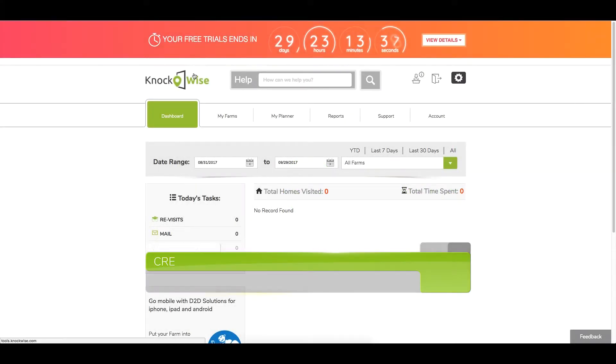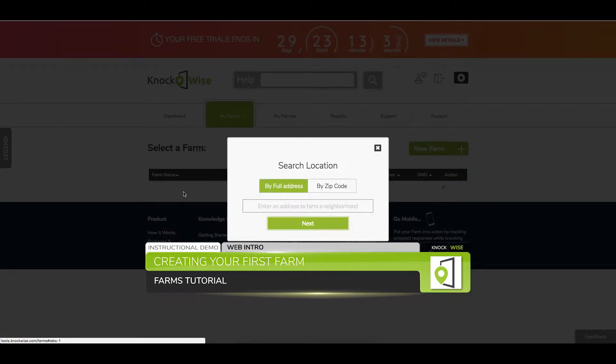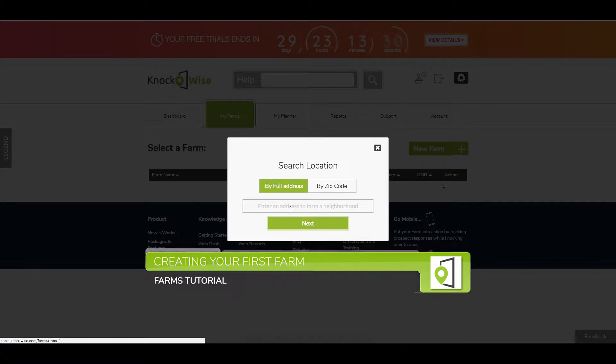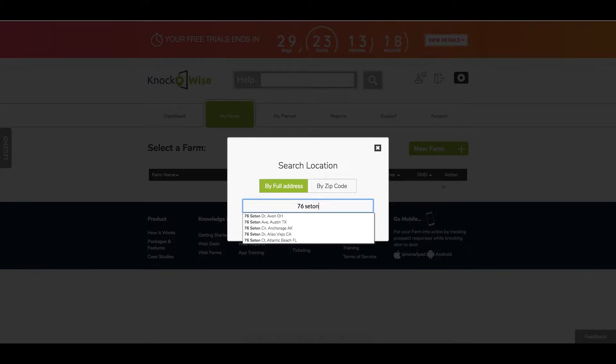You've logged in and now you're ready to create your first farm. You'll go to the My Farms tab, and right away if you don't have any farms, you're going to be prompted to put an address in. You can do this by address or zip code, but the best way is to enter an address. You do that by just putting the house number and the name of the street.